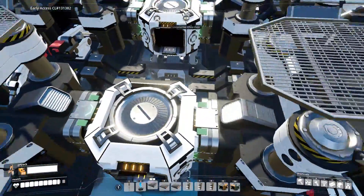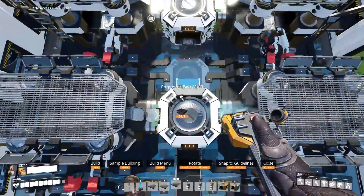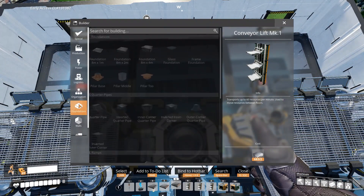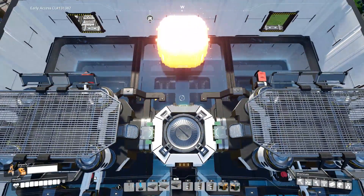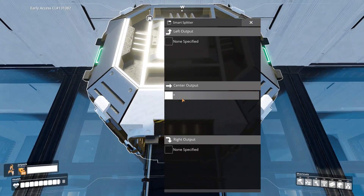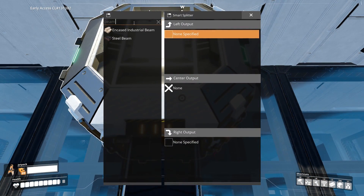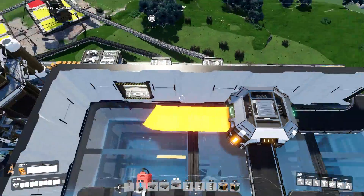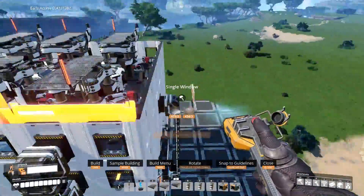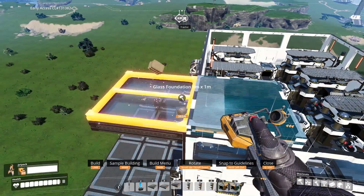Now connect them all up. When you're assigning the constructors their work, make sure to assign their work correctly according to the load balancing from the previous floor. Place the smart splitter at the end of this chain of mergers, and then change the left and right outlet to output beams and pipes. Then connect it with the conveyor sockets. Now place a set of windows and close it off. You won't be able to place the foundation inside, so go out one, place the foundation on top of that, and then continue from there to cover up the ceiling.